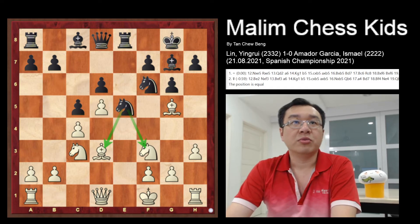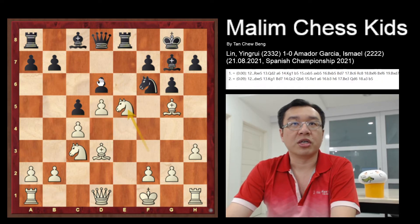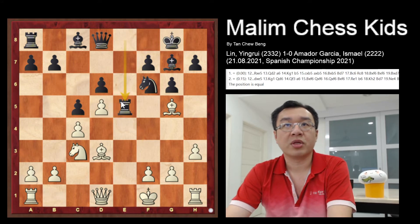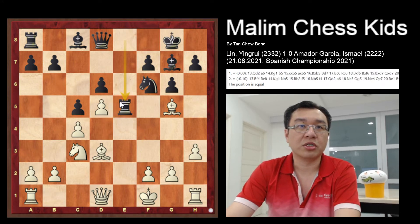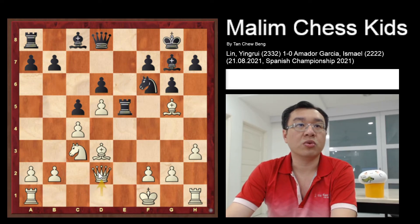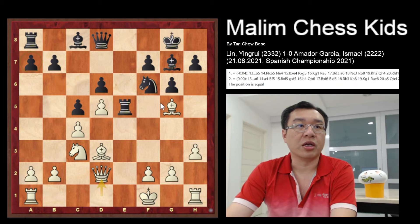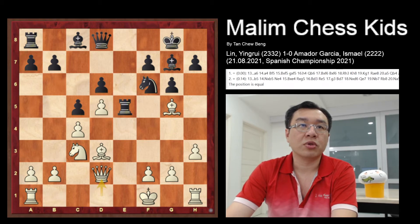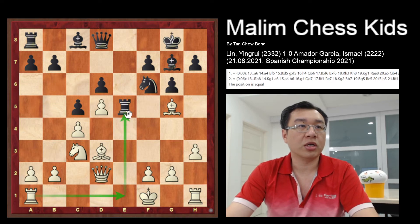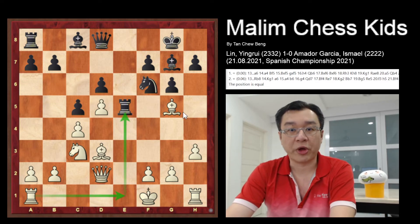After this move, the knight just captures the knight, and now the rook captures it back. At this position it is still equal for both sides. Then queen to e2 was played, and with this move you can bring the rook to e1 and capture the rook, going for the exchange as well.